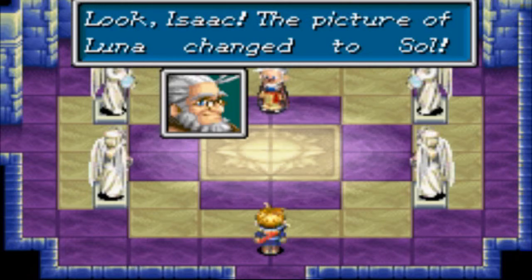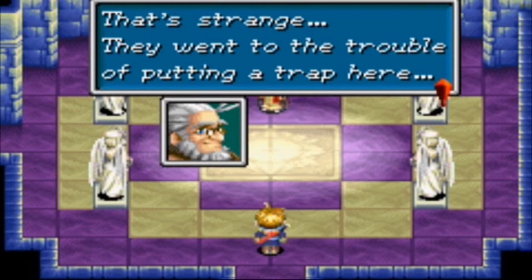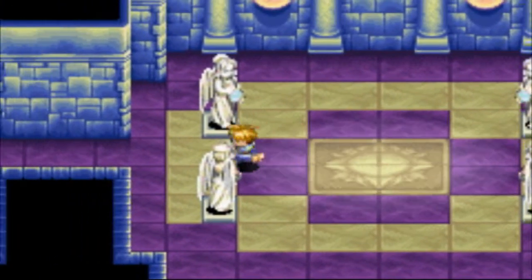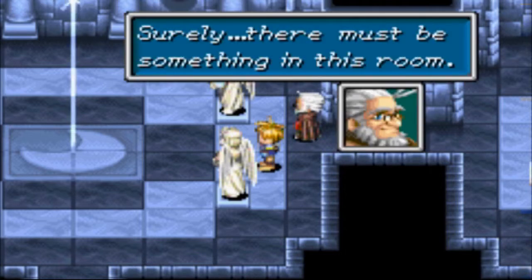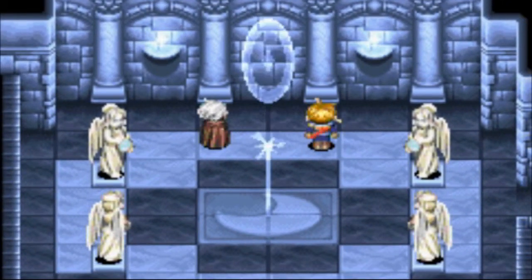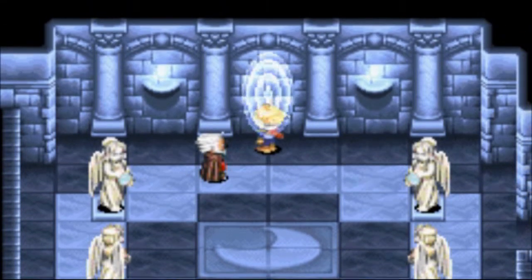Look Isaac — the picture of Luna changed to the soul! Oh my god — Princess Luna changed into Celestia. Let's look in the other room. That's strange — they went to the trouble of putting a trap here and this is all that happens? Somewhere something else must have changed — we must find it. Look: the symbol on the floor changed from Soul to Luna. Surely there must be something in this room — what is it pointing at? Oh my god, it's a portal! This has to be it. And because it's a portal made by Luna and Celestia, it must be a portal to Equestria.